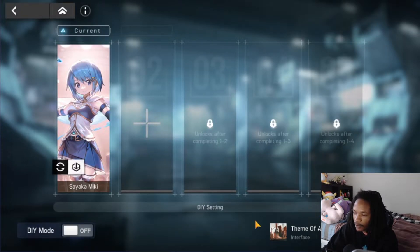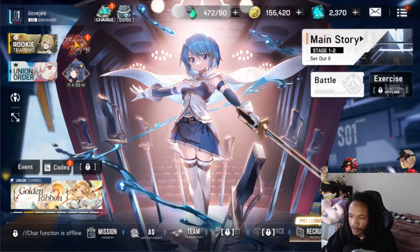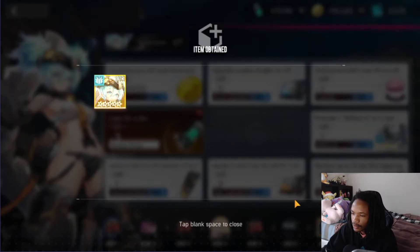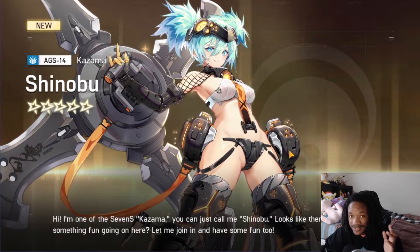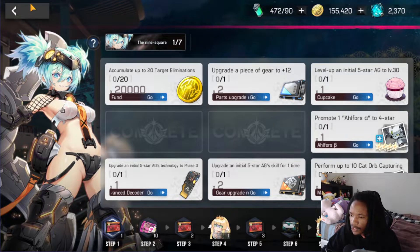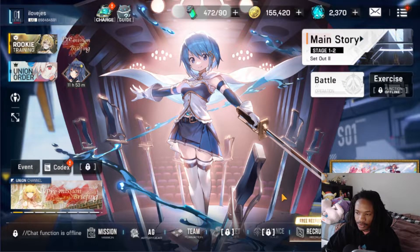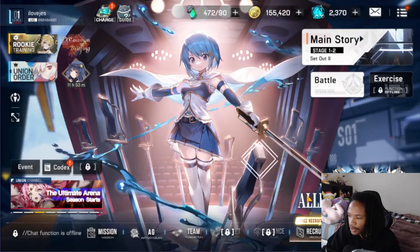We need to change the character displayed on the account screen — very important. We picked up Shinobu, but we probably won't be using her since she's not better than what we already have. Some people would feed her for coins in the shop, but I won't do that because she might get exclusive equipment in the future. So we're keeping her but not using her.